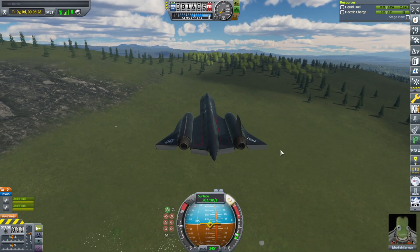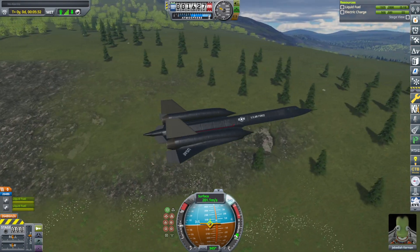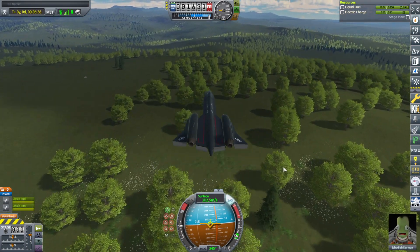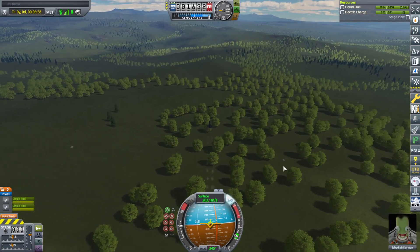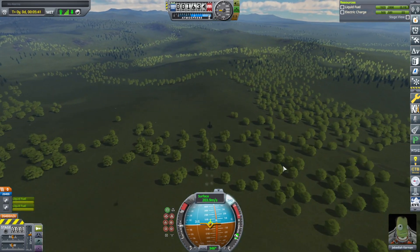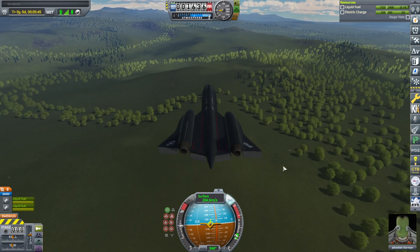We get basically the same stuff around here. I was looking for rocks, but there are some rocky patches as far as the ground texture is concerned, but I'm not seeing any actual rock rocks. Tree-wise, there's like flight sim levels of trees, that's for sure.